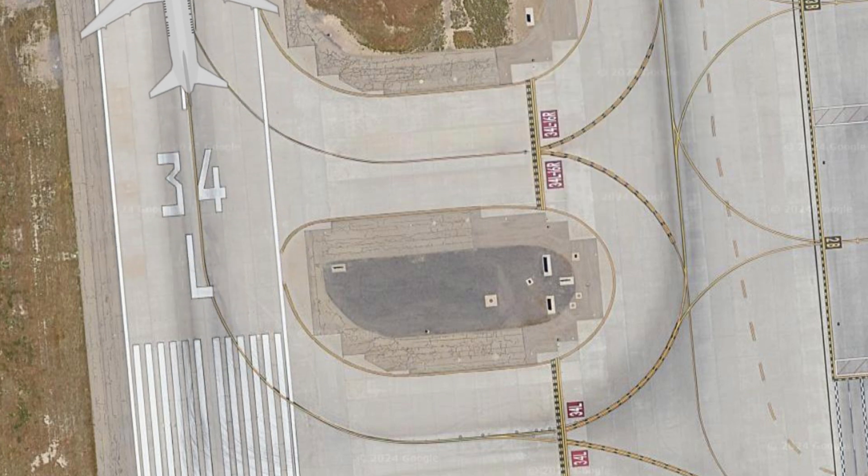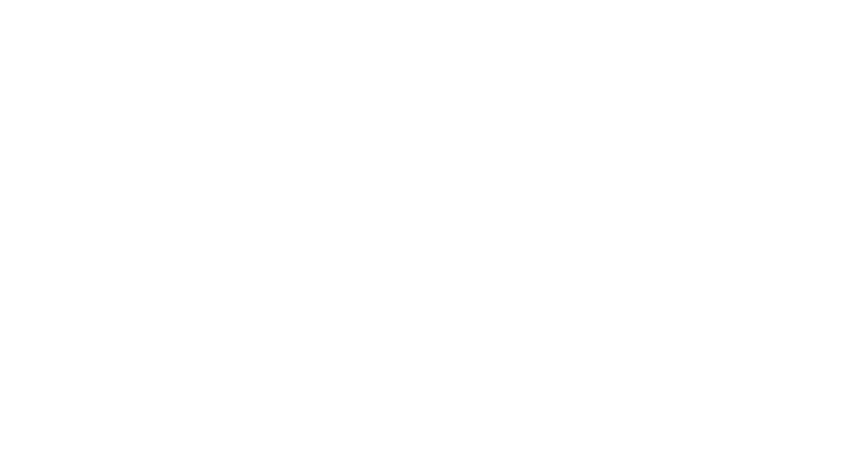A usual takeoff clearance sounds like this: '[call sign], winds 080 at 20 knots, Runway 28C, cleared for takeoff.' You do not need to read back the winds or anything else — you just say 'cleared for takeoff, 28C, [call sign].'